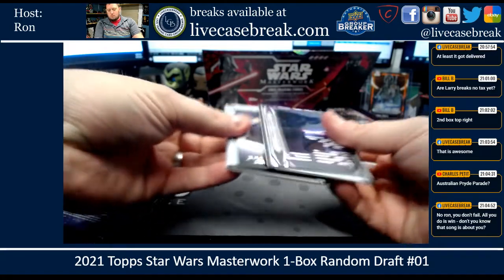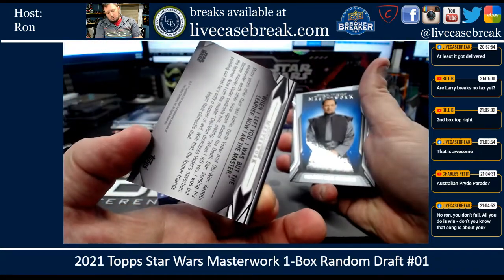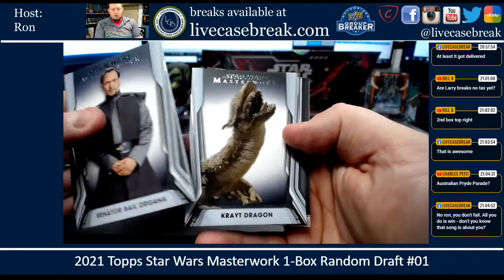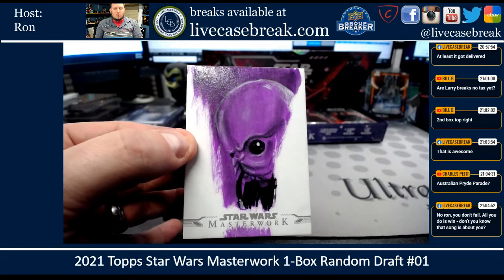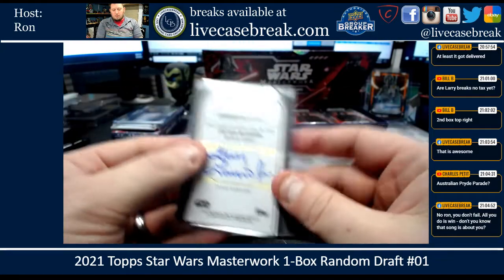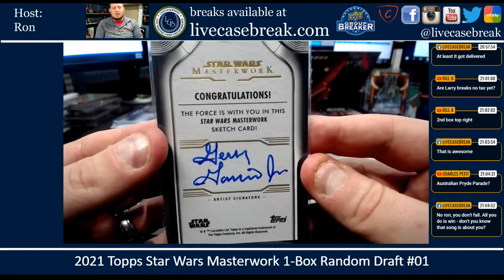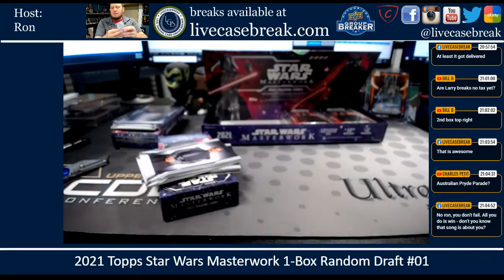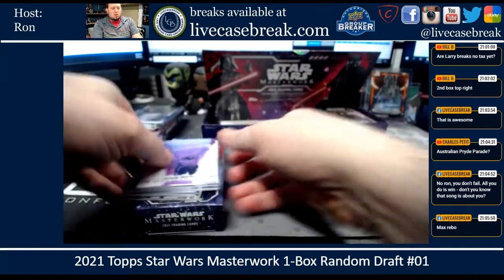I'll just take the pack so I can see what it's like. One of the other inserts — 'When I left you, I was but the learner. Now I am the master.' Bail Organa blue — those are unnumbered. Bail Organa. The Quiet Dragon. And we got a sketch — that looks really cool. That's one of the band members in the cantina. It might be from the Max Rebo Band. So: sketch and auto, two more minis.